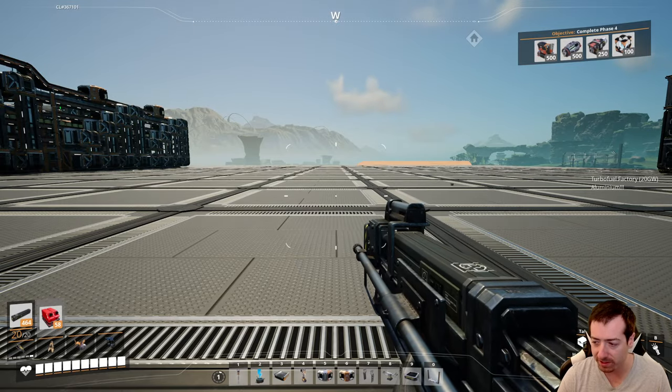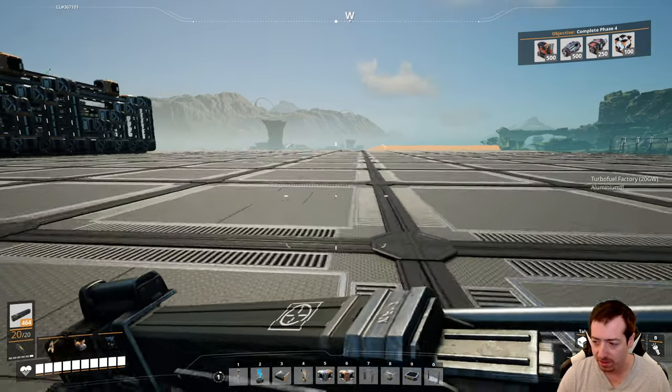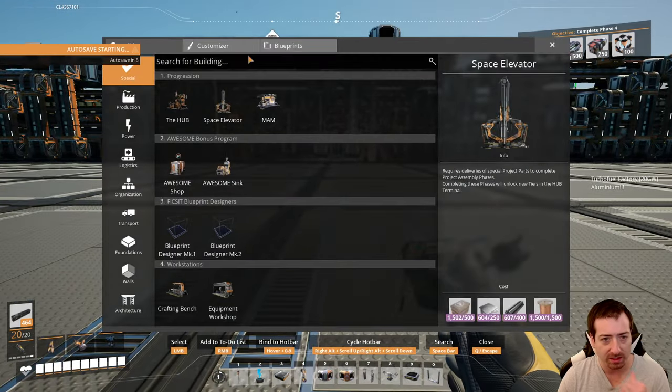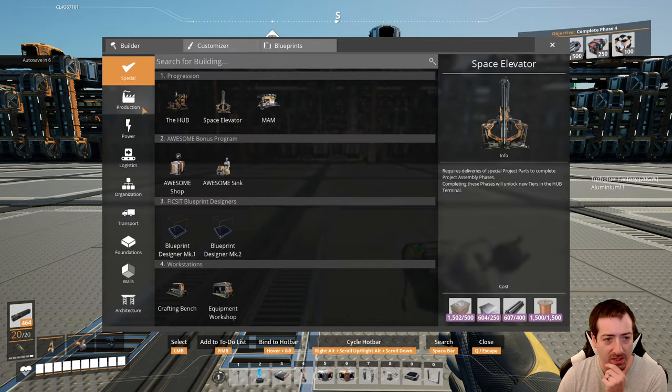Hey, Cyborg Spike, how's it going? You're welcome for the blueprint videos. Your wife hates me — why does she hate me? Is it because I'm keeping you addicted to Satisfactory?